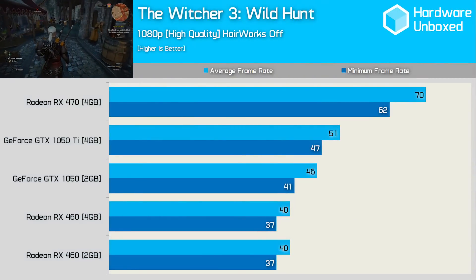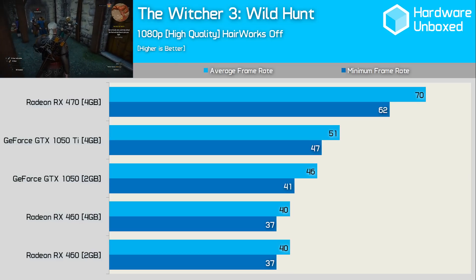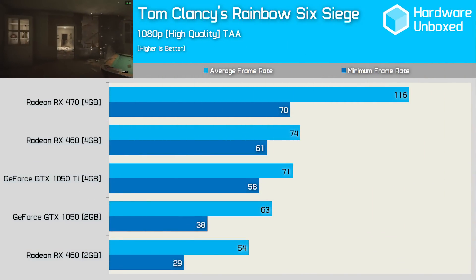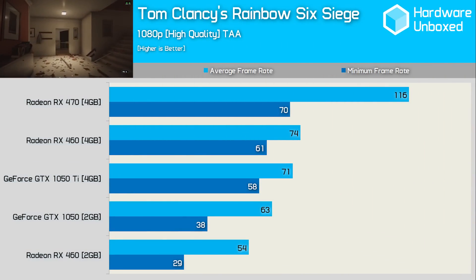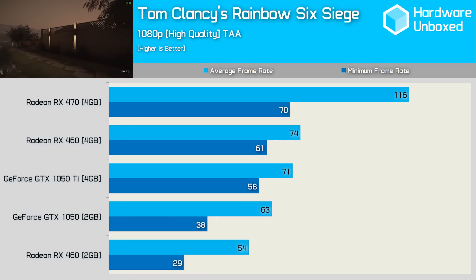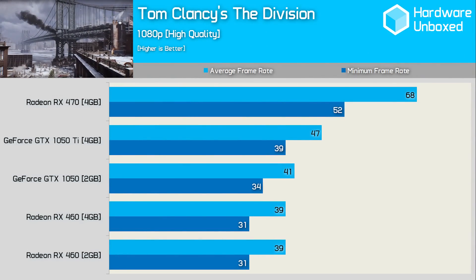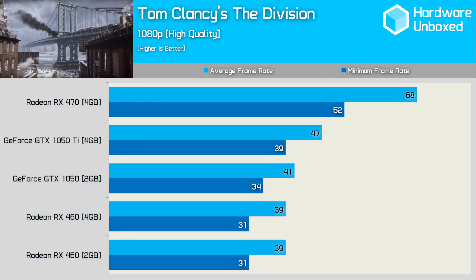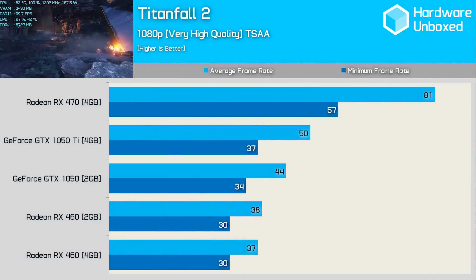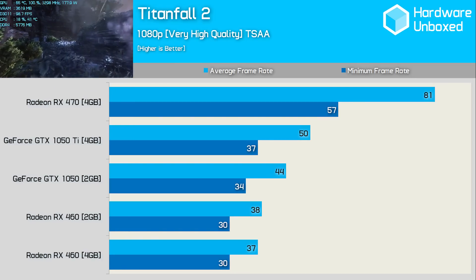In The Witcher 3 Wild Hunt the 1050 Ti was 27% slower than the RX 470 but 28% faster than the RX 460. AMD dominates Rainbow Six Siege — the 1050 Ti wasn't just 39% slower than the RX 470 but also 4% slower than the 4GB RX 460. In The Division the RX 470 was 45% faster than the 1050 Ti. AMD also lays the smack down in Titanfall 2, where the 1050 Ti was 38% slower than the RX 470, averaging just 50 FPS to the Radeon's 81 FPS, though the 1050 Ti was 32% faster than the 4GB RX 460.